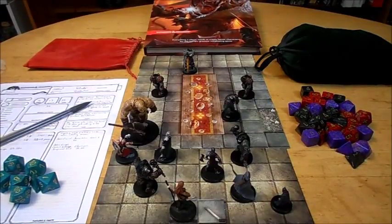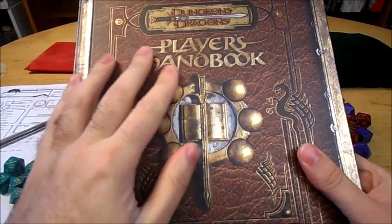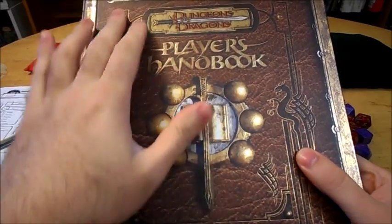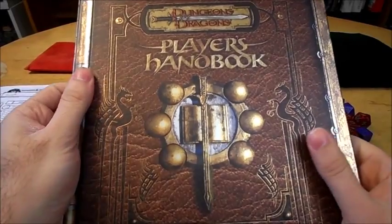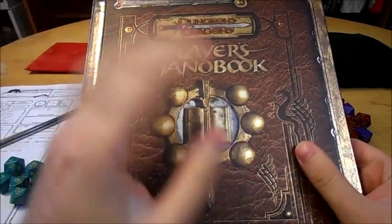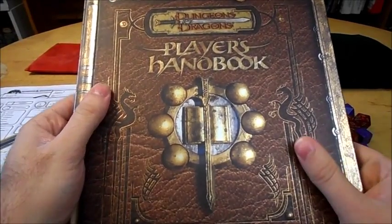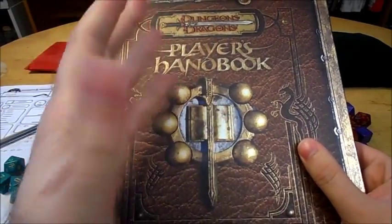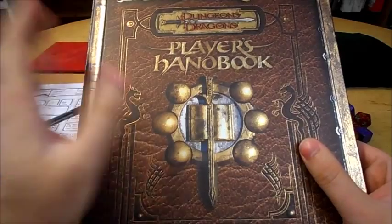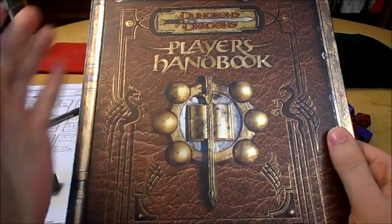When we get over to third edition, this is the first time where the fighters actually became somewhat customizable. In first and second edition AD&D, it really came down to the only difference between fighters being what weapons they used — other than that, they played the exact same. So if you didn't like being a fighter who used a sword and shield, you probably weren't going to like being a fighter who used a great axe either.